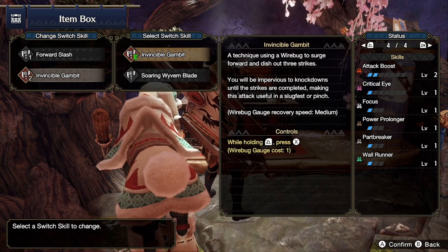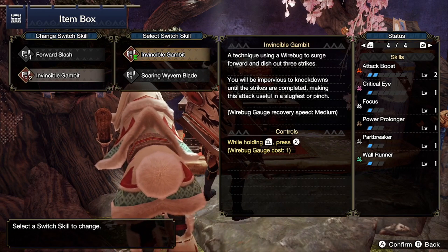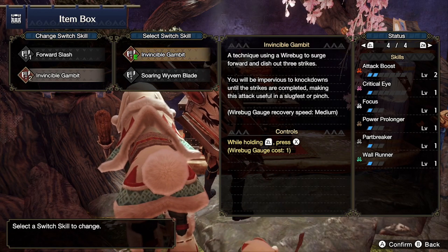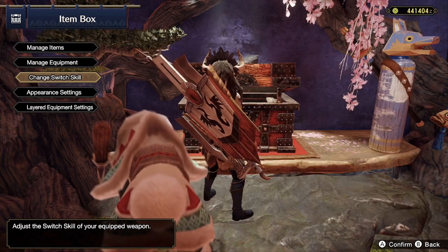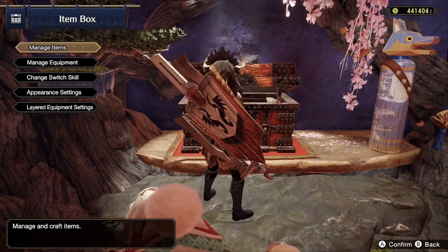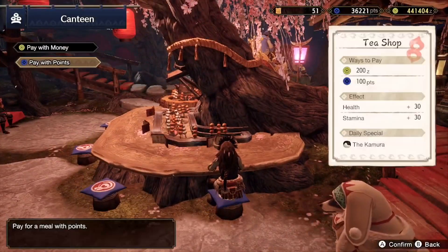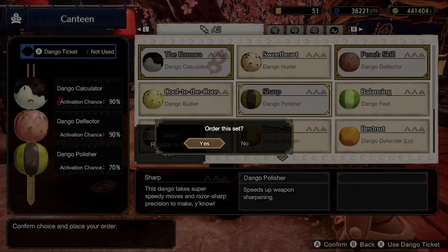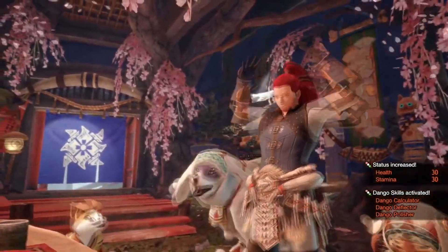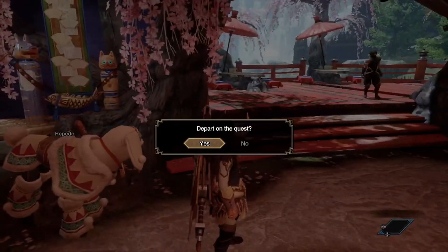Technique search — impervious to knockdowns until strike, useful in a slugfest or a pinch. You know what, let's just leave it be, why not. Eat our food, get into it, let's have fun with it. Hopefully not die. I mean it shouldn't be that hard, to be truthful.